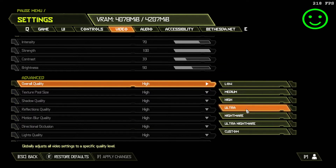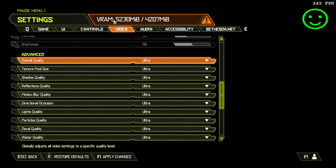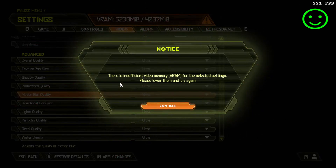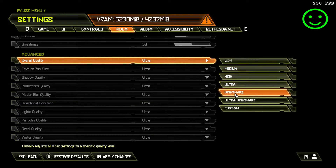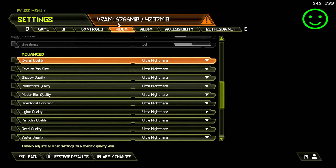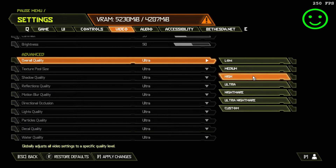Let's try changing it to ultra. As you can see, we already get a warning because we don't have five gigabytes of VRAM. I tried applying anyway, but it says insufficient memory — please lower settings and try again, so it's not applying. On ultra this game requires five gigabytes of VRAM, on nightmare six gigabytes, and on ultra nightmare almost seven gigabytes. I can't test those quality levels.